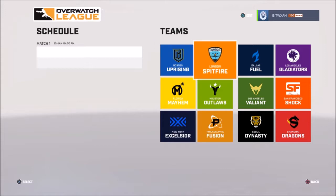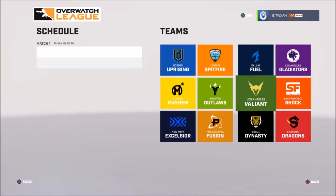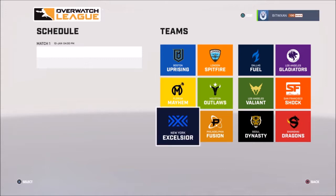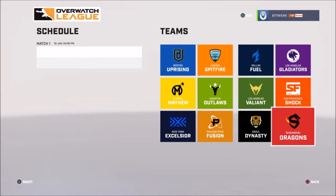So for instance, you have Boston Uprising, London Spitfire, Dallas Fuel, the Los Angeles Gladiators, San Francisco Shock, the Los Angeles Valiant — LA shows up twice — Houston Outlaws, the Florida Mayhem, the New York Excelsior, Philadelphia Fusion, Seoul Dynasty, and the Shanghai Dragons.